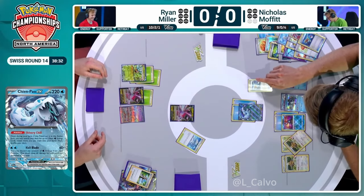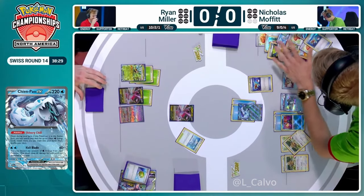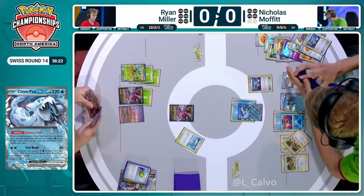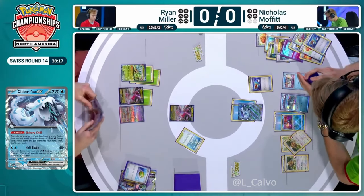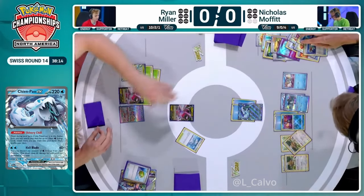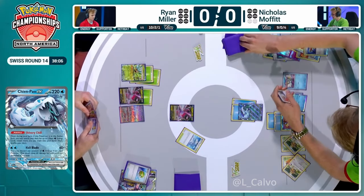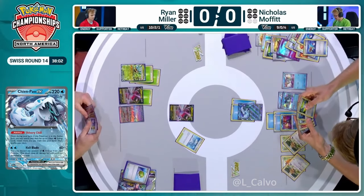Nicholas is going to play a second copy of Super Rod. You can Shivery Chill the energy straight back out of the deck that you put back in, and it's going to be a Frigibax. Nicholas just making sure he's not going to run out of any resources here — he knows he's so far ahead and just needs a few more pieces to squeeze over the line in game one. Just doing his due diligence before a second draw with the Bibarel. I love the double Bibarel — it's so much extra. Plus the Radiant Greninja which now has free energy on. Finds the Rare Candy as well — we want that second Baxcalibur.